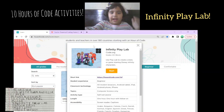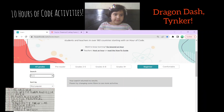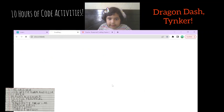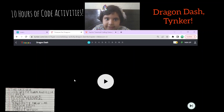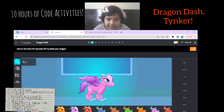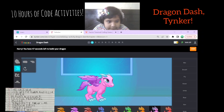Next is Dragon Dash — it's in Hour of Code. Dragon Dash. I hope it will work. Let's just try one. This is another code so it will be free. Let's just skip the video, let's just use any dragon. I like pink, so I'll make it pink.